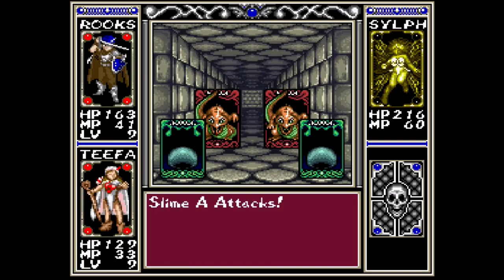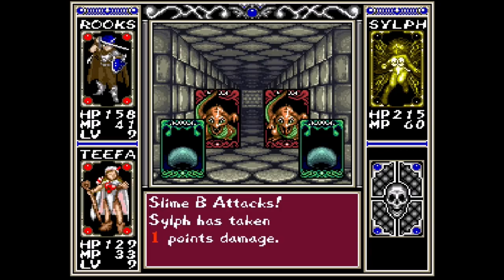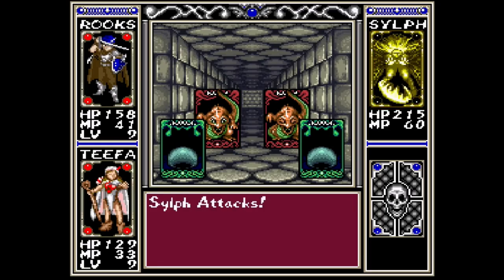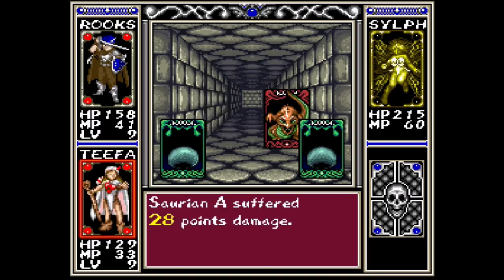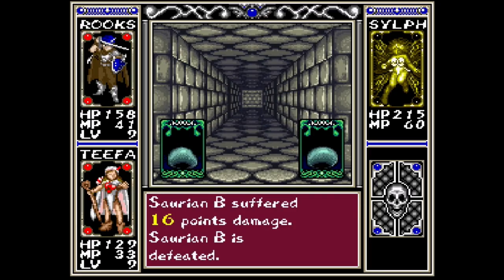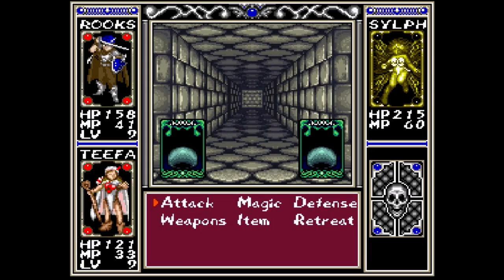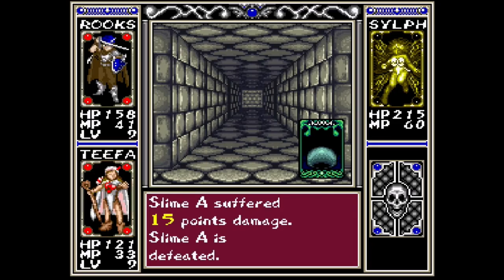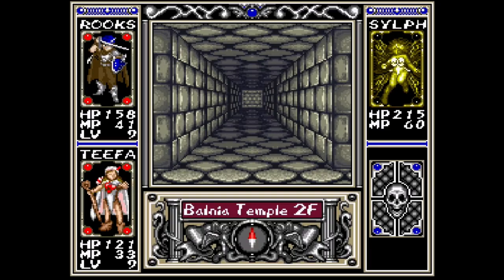In this battle, these enemies have colored borders. There are five different color borders that I need to be concerned about: a red color, a green color, a blue color, a yellow color, and then just a general gray color. Each of those colors constitutes an element. Yellow is wind, or lightning I guess you could say. Red is fire, blue is water, and green is earth.